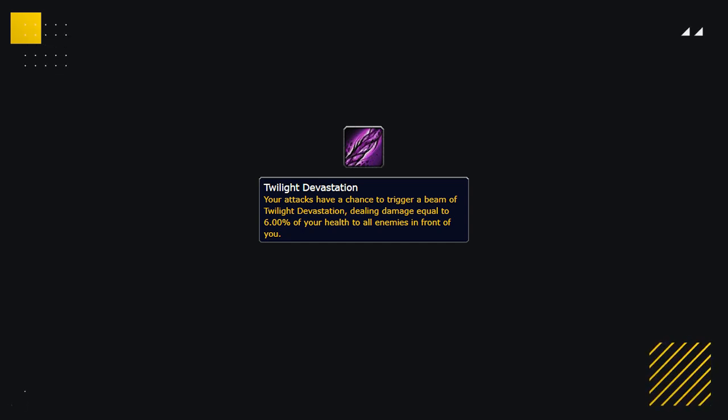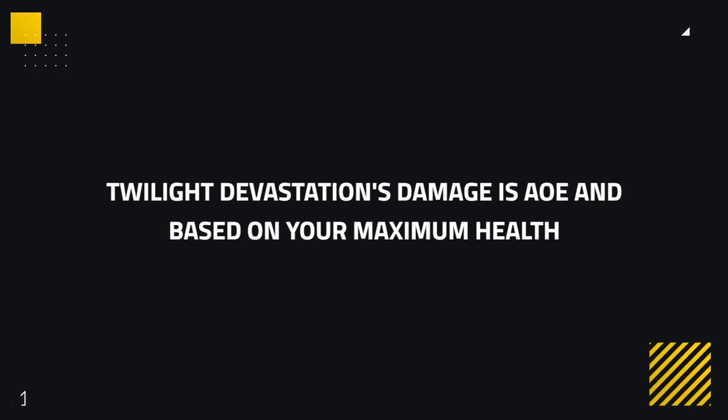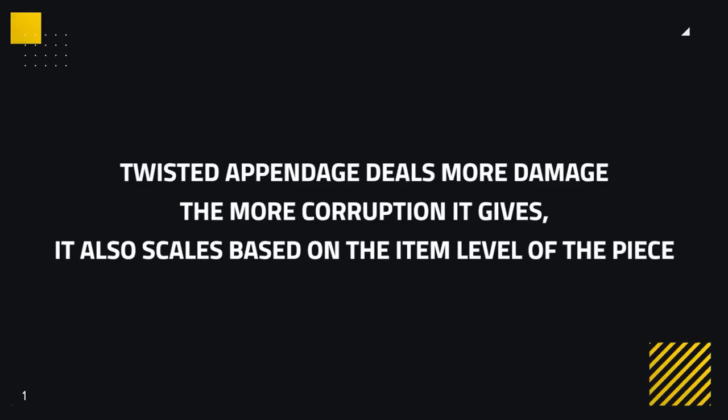Twilight Devastation causes a giant beam to spawn on your location and come out of you in a zigzag for 25 yards in front of you. This Corruption deals damage based on your maximum health, with Tier 1 being 25 Corruption, Tier 2 being 50, and Tier 3 being 75. The damage ranges from 6% of your maximum health at Tier 1 to a huge 18% at Tier 3. Similar to Echoing Void, Twilight Devastation's damage is based on maximum health, not item level, so a Tier 3 on a level 420 ring deals the same damage as a Mythic Raiding piece with the same corruption. Twisted Appendage causes your damaging spells and abilities to have a chance to spawn a Tentacle dealing shadow damage to your target for 10 seconds. The corruption values are 15 at Tier 1, 35 at Tier 2, and 66 at Tier 3, with each tier simply increasing the damage the Tentacle deals. This corruption scales with item level, so the higher the item level, the more damage it deals.